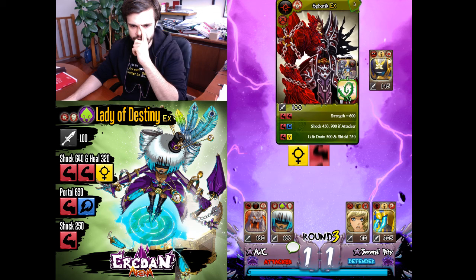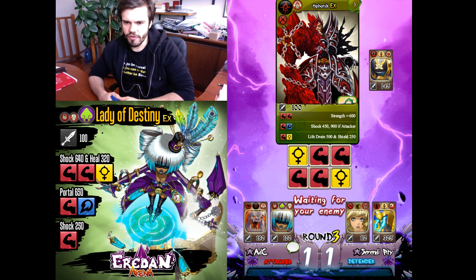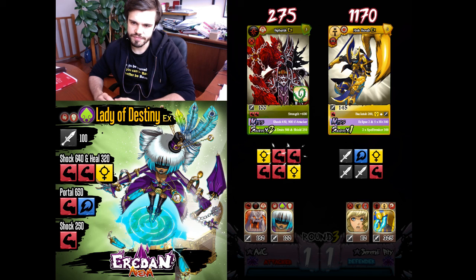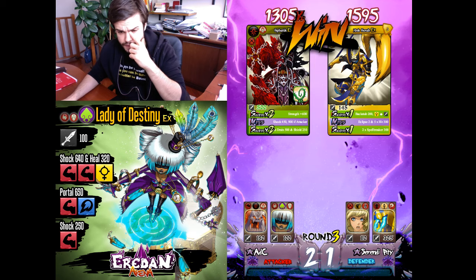Spatic can win against Angstra maybe. I need blues — even with the fourth roll. Serendipity was even more unlucky than I was. The second bad roll in this game — that's not good. I won thanks to the thorns.